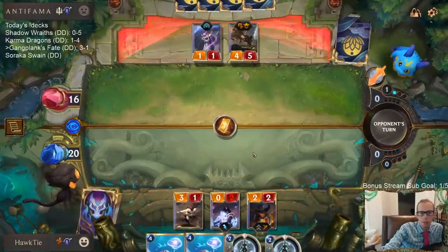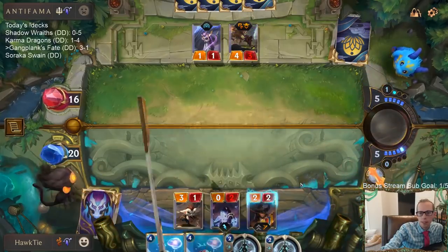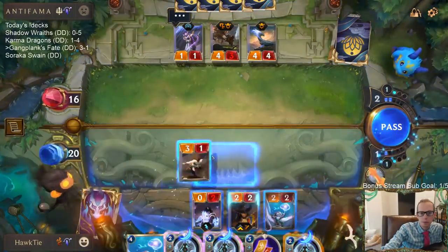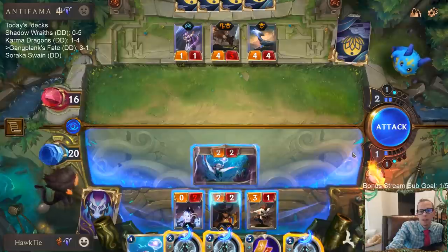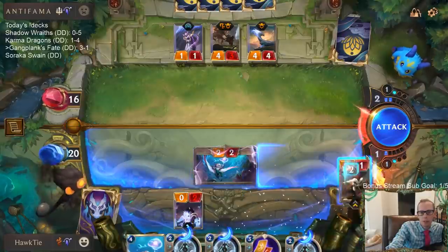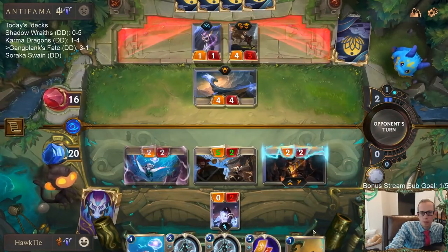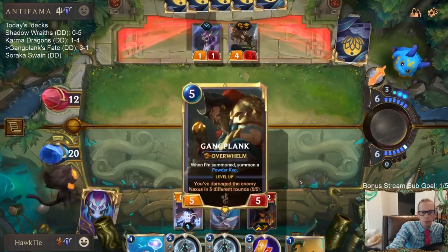We'll keep that thing from attacking. So we do have Sprayfin with one Pale Cascade next turn. I wish it was Sprayfin with two Pale Cascades. They're not likely going to have another Sharp Sight, right? If I attack on both of these they could have 4/4 block 3/1, 4/3 block 2/2. Yeah, that's fine. I really hope they don't have another Sharp Sight.